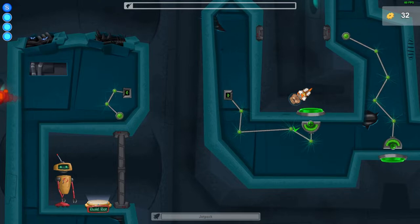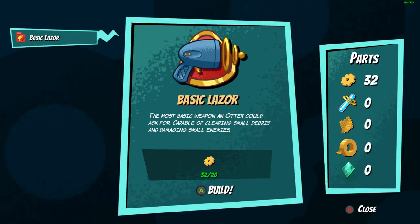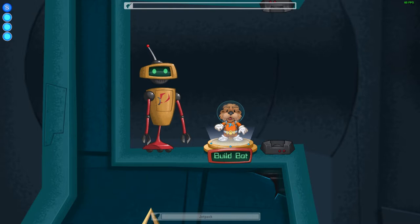You will navigate a variety of levels, solving puzzles and blasting bad guys, all centered on top of the game's no-gravity concept. You can acquire a variety of weapons and suits for Charlie, and if you have some friends over, you can take part in a versus multiplayer mode for 1 to 4 otters.